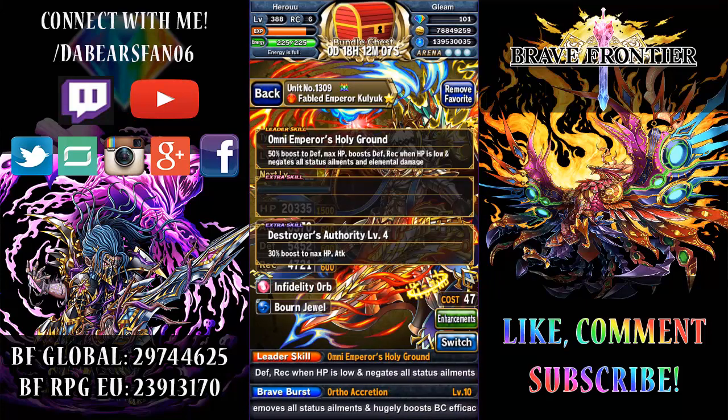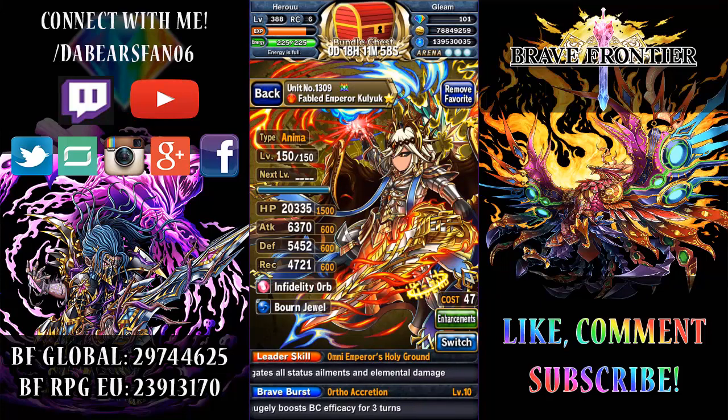The extra skill I put on him was 30% boost to max HP and attack. That was my LGF. I don't know what his extra skill is — it's not showing up. Do I have to do something special with that? I don't know.